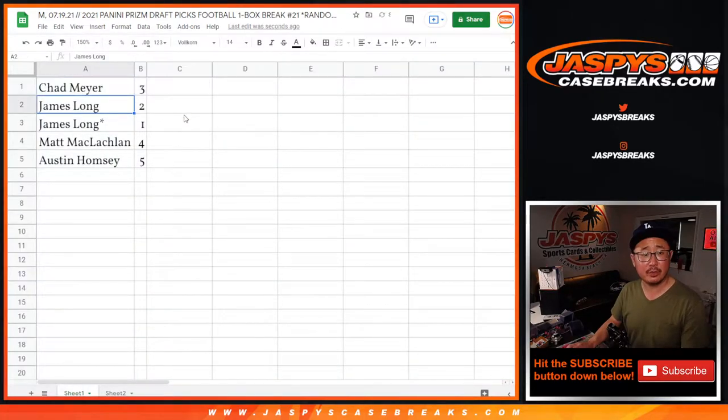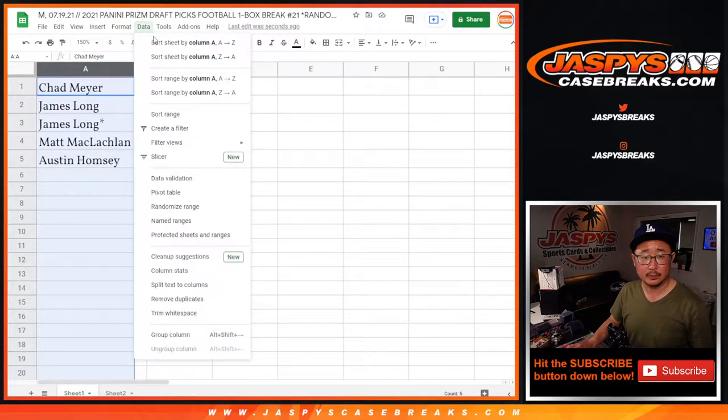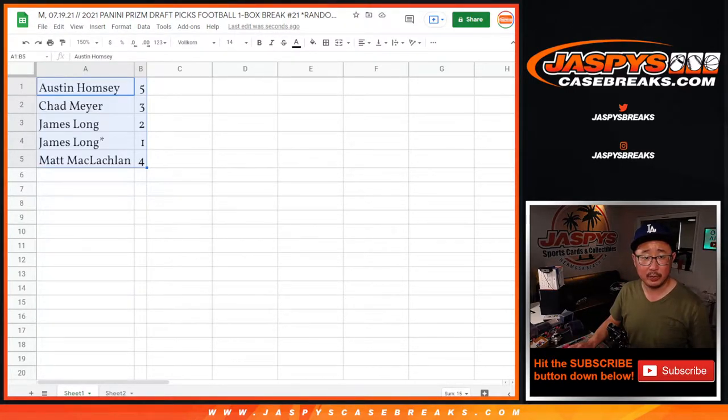All right. Chad with three, James with two and one, Matt with four, and Austin with five. Let's sort by column A — we're going to go alphabetically. All right, so Austin, you're up first. I'm also going to print out these labels so we can slap those right on the bag super quick.